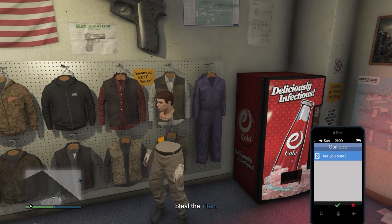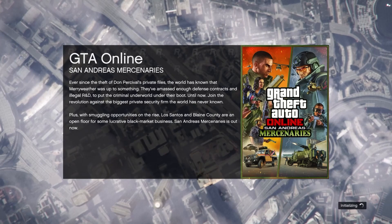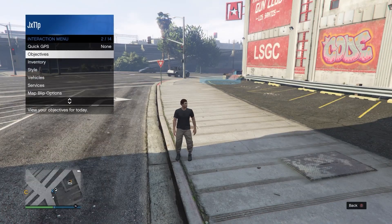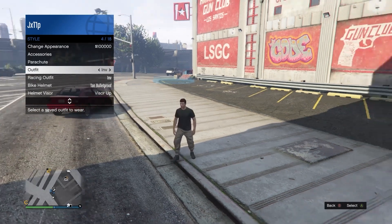Leave the job through your phone. Once back in free roam online, equip the outfit and as you can see it is actually going to disappear. Now I'll show you how to make this fully permanent.